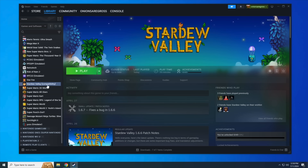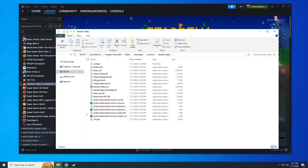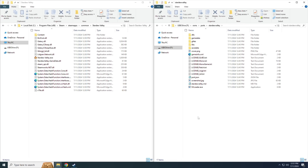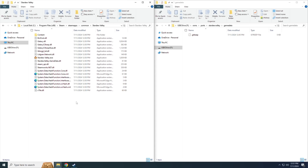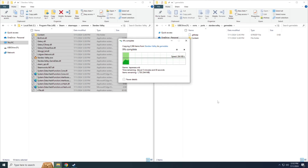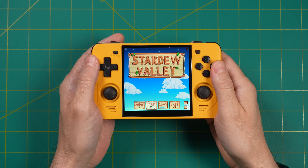Once the game has been updated to the compatibility version, it'll be listed in your library. Right-click on it, select Manage, then Browse Local Files — same process as before. Go into the SD card, then into the Ports and Stardew Valley folder, and open a subfolder called Game Data. Now grab all the files from Stardew Valley and drag and drop them over onto the SD card. This game is about half a gig, so it might take a minute to copy everything over. Once it's done, eject the SD card, put it in your device, start it up, and just like that you can start farming in Stardew Valley.